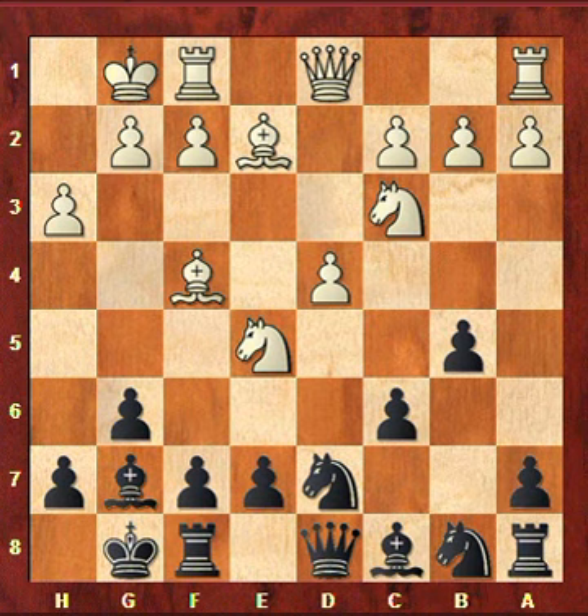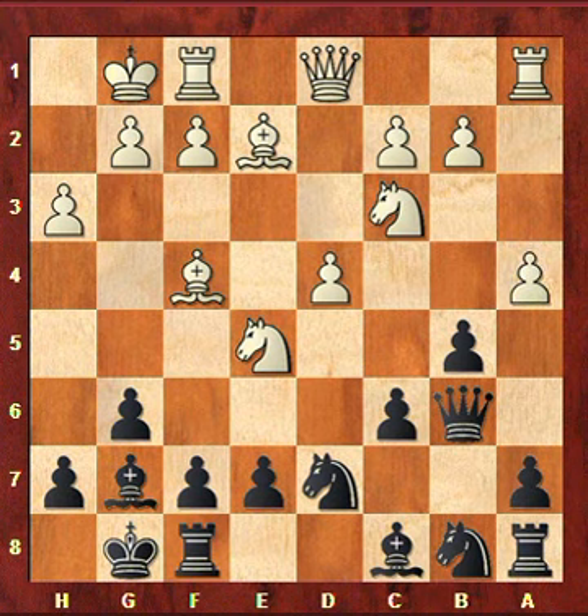I played Nf-to-d7, threatening to take on e5 and win a pawn, so white played Bf4, defending e5 one more time. Now I went with my queen to b6 — my idea was to empty the d8 square for a rook to play Rd8 and have it on this line, and also the queen on b6 is targeting d4. My opponent played a4, a quite strong move threatening a5 and threatening to take on b5 and win a pawn, so I had to choose to either play b4 right away or trade first on e5.